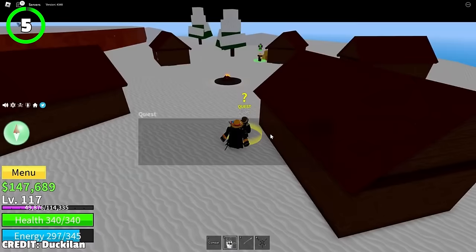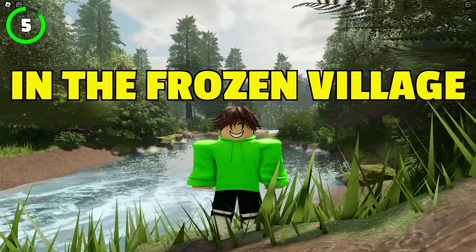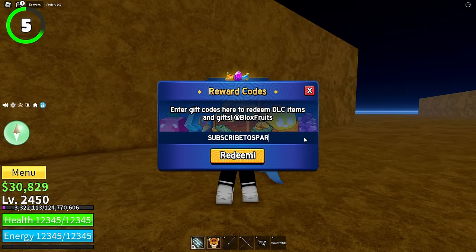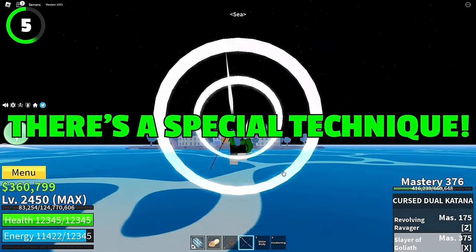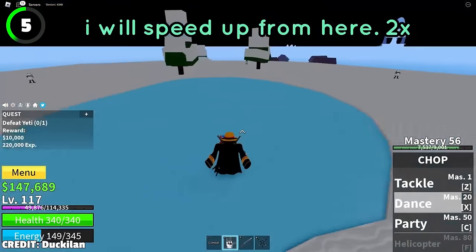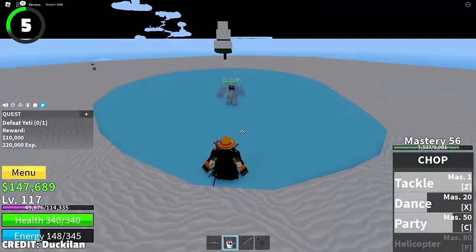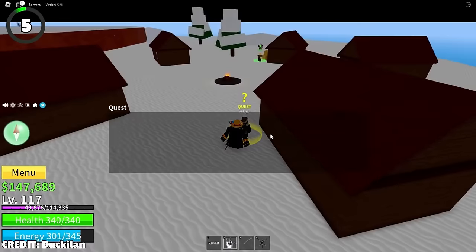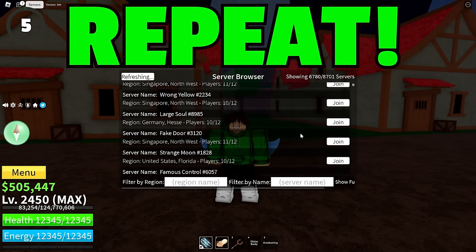Once you're level 105, you'll be able to start a quest to kill the boss Yeti in the Frozen Village. This quest gives you 20,000 XP, and if you use a code, it's double. There's a special technique to kill Yeti without dying: just hit and dash. The dash on ice is longer than on normal ground, so there's no way he'll hit you even once, which makes him perfect for grinding. Take the quest, kill Yeti, server hop, and repeat.